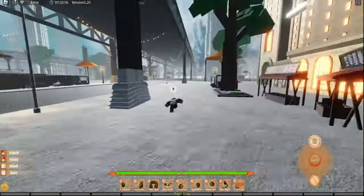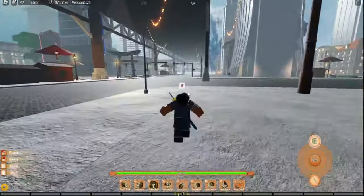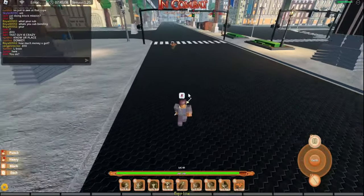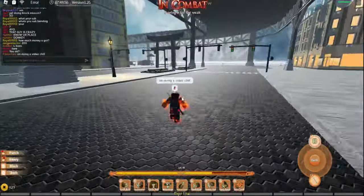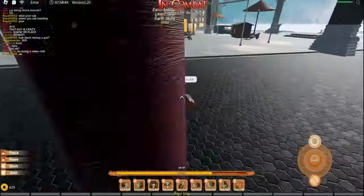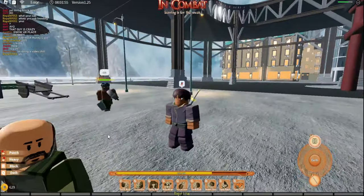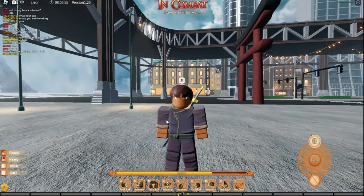For Earthbenders who want the Twin Hammers, all you gotta do is come over here to the west side of the city. This guy right here — he gives you about a 10% chance of getting this blade. And that's pretty much all the weapons and weapon locations in this game.